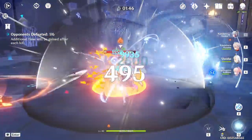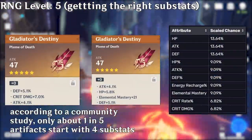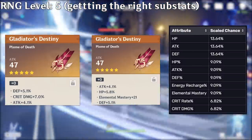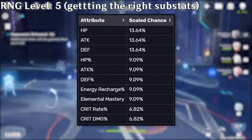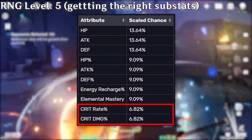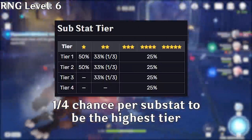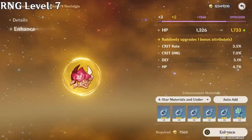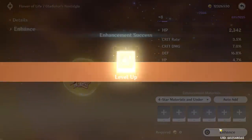A 5-star artifact is generated with either 3 or 4 substats, each from a list of 10 potential stats. A substat can't be the same as the main stat, so in most cases it's 9 options — but the distribution is always weighted towards flat HP, attack, and defense, and against crit rate and crit damage. Each substat also has an internal tier value from 1 to 4 determining its base value and growth per level. Finally, which of the 4 substats gets upgraded every 4 levels also comes down to luck.